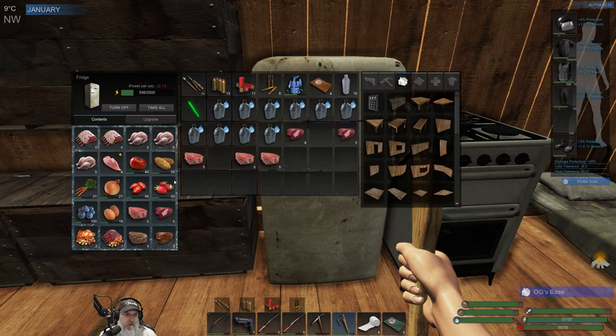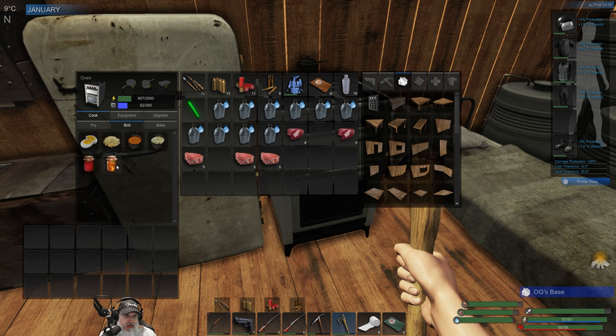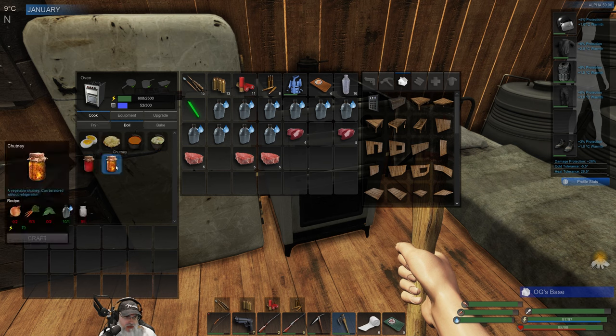So we got that taken care of. Let's go ahead and make three more chicken dinners to free up that spot. I want to try the chutneys too. And to do the chutney — oh yeah, look at that — we're going to need some jars. I want to make jam also. Both of those things. So let's make some jars.